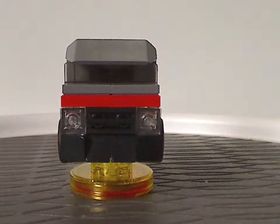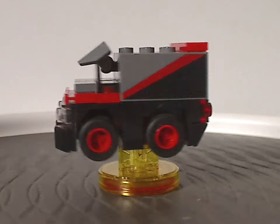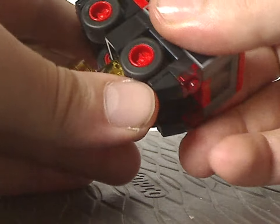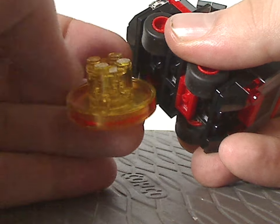Now onto the first build in these sets, the A-Team van. It's quite an interesting and well-done build. Like all builds in Lego Dimensions, it comes on the toy tag piece with the cylinder part. Both builds roll around quite well.